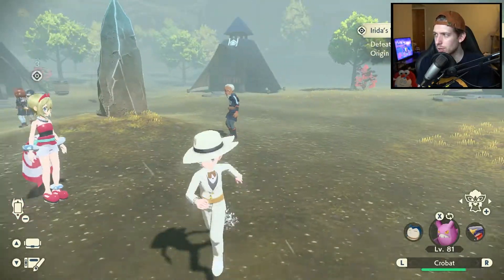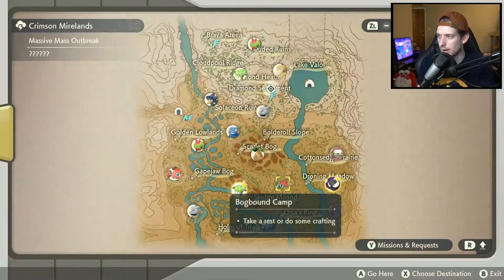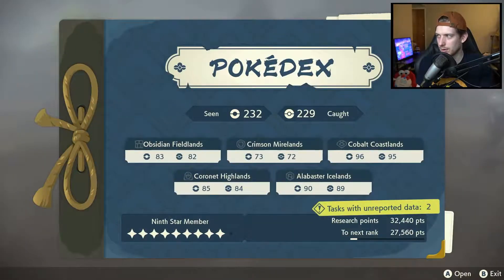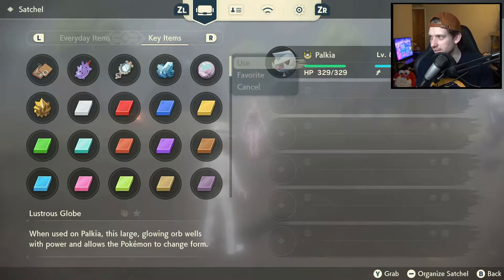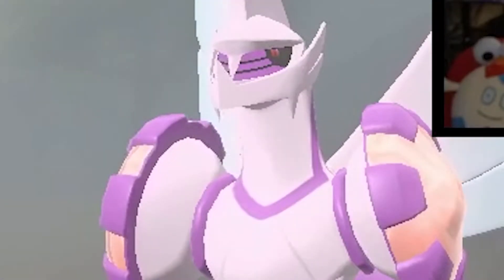Whoa, what is this? Defeat Irida in battle with only an Origin Form Palkia on your team. Okay. So how do I use Origin Form Palkia? Use the Lustrous Globe to transform Mighty Palkia. Where's that? "When used on Palkia, this large glowing orb wells with power and allows the Pokémon to change form." What?! Palkia transformed? It looks different.